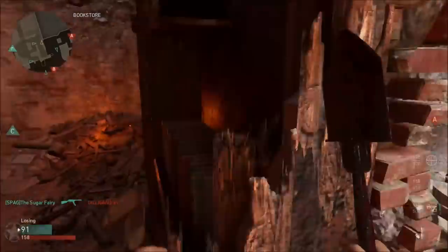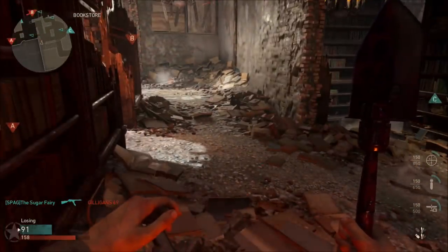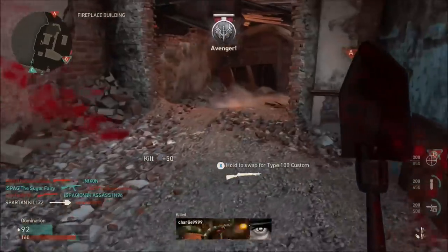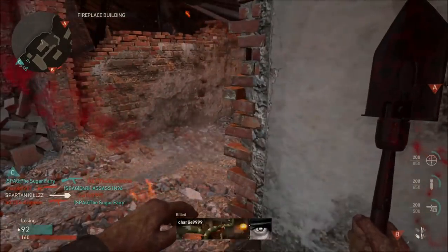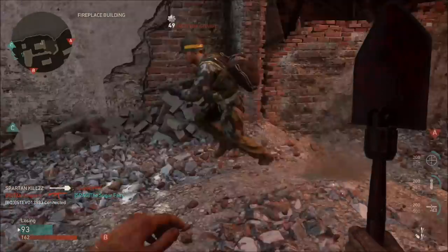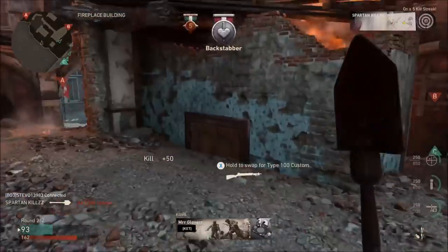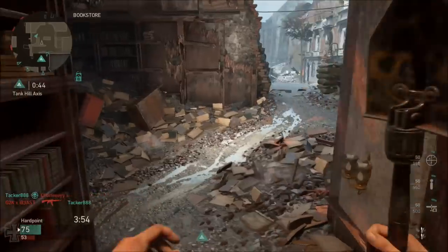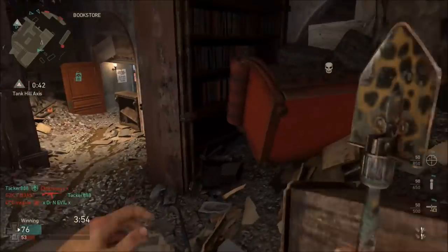Once you kill an enemy with your shovel in standard core mode, remember there is a kill cam — the enemy will see roughly where you are, so you've got to keep moving and avoid staying in one place. Keep running from one little brick wall to the other; that works perfectly on maps like this.